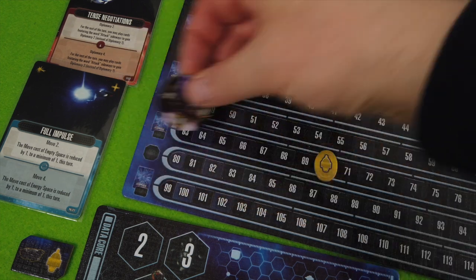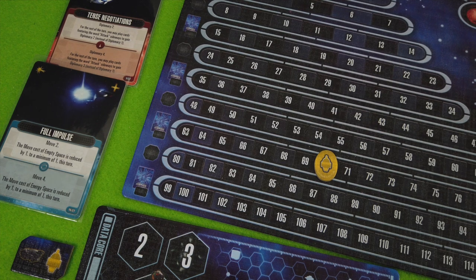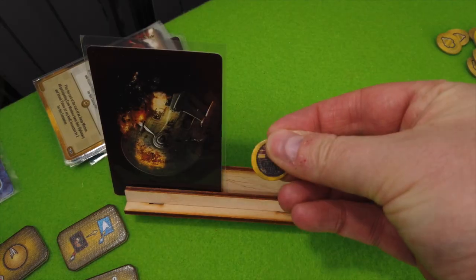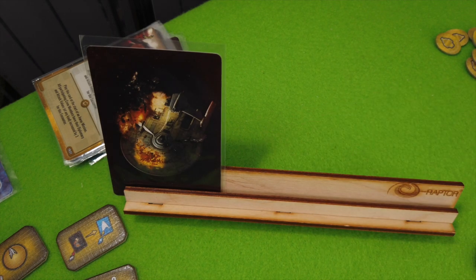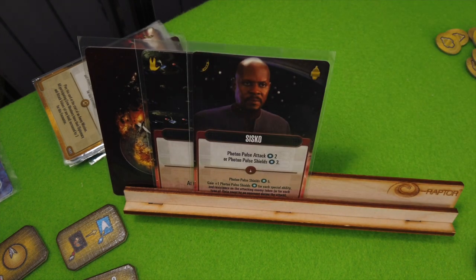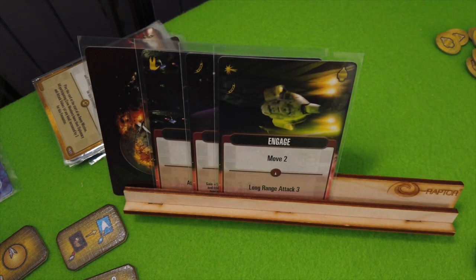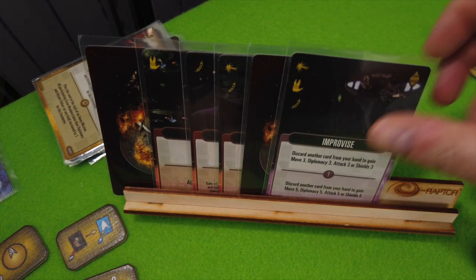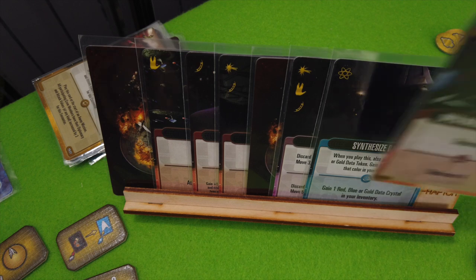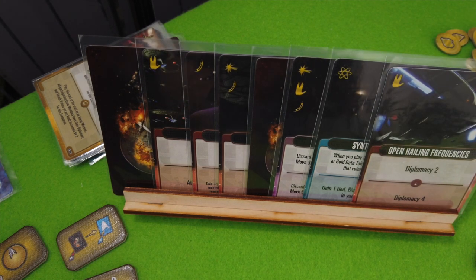We're moving to 70 experience points. This class K planet is also destroyed — very nice. We are not rerolling any dice, so the away team token comes back to us. We are now drawing up to eight cards because of the plus two from the Borg cube. One, two, three, four, five, six, seven — one more.